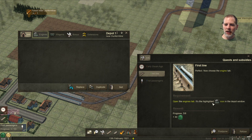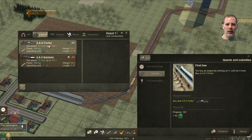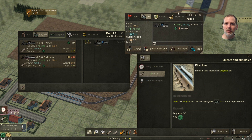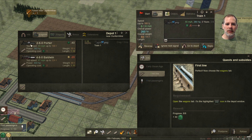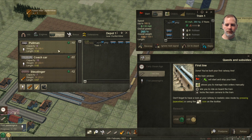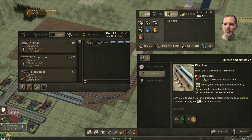Let's open the engines tab and buy a 260 Corridor. Now we need to move this. Built your first railway! The red and green flags start and stop your train. That's pretty cool — and this lets you ride on board the train; it locks the main camera to the train.